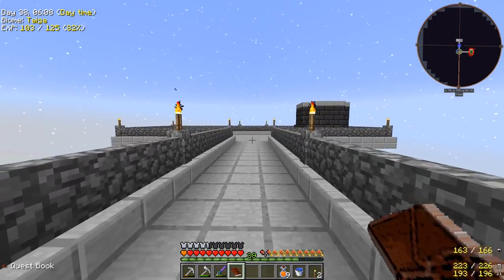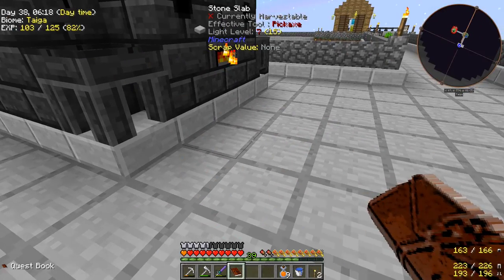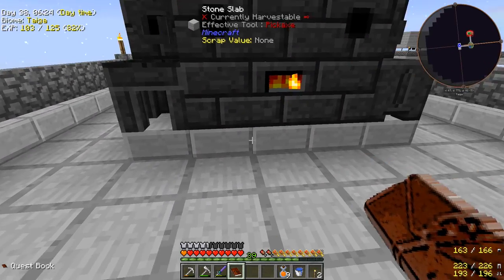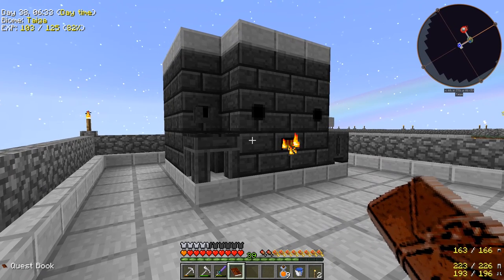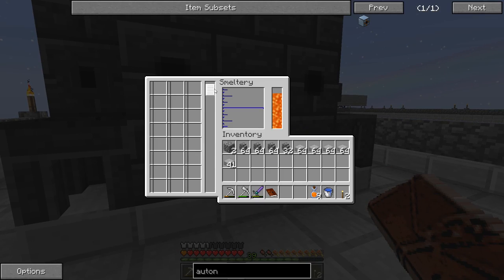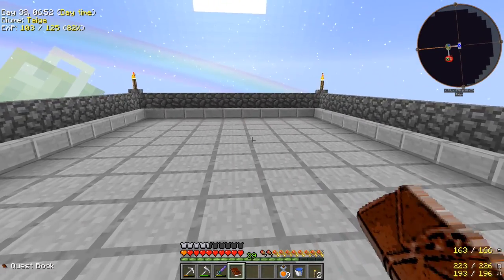I moved the smeltery over here and made it one block taller. We still have a few seared bricks remaining. I decided to have it sitting half a block off the ground on slabs — unspawnable — so the smeltery sits on top of that. It's not the prettiest but we've got 27 spots to smelt ores. We also have room over here where we can put our crucibles and make lava.